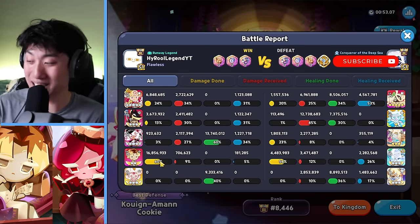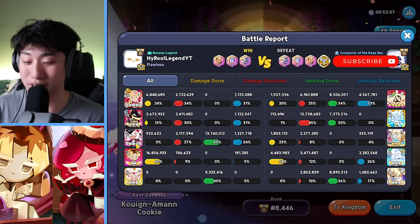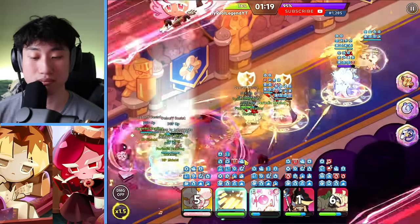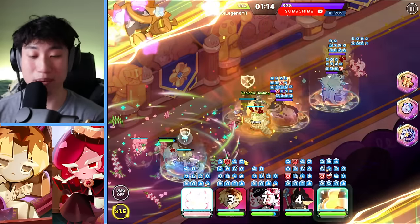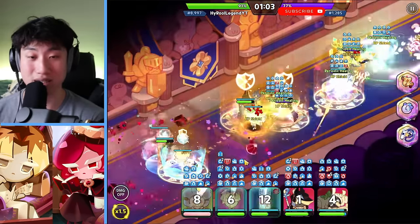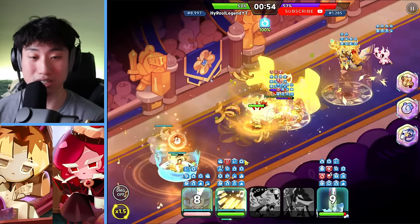Oh my gosh, 16 million! The top wouldn't have any effect because I have burnt cheese and Parfait giving the immunity. The main point is for us to have Cranbrellet somehow reach that max Accelerando stack. That's the main focus right now — if we can make that happen, then it is our victory.